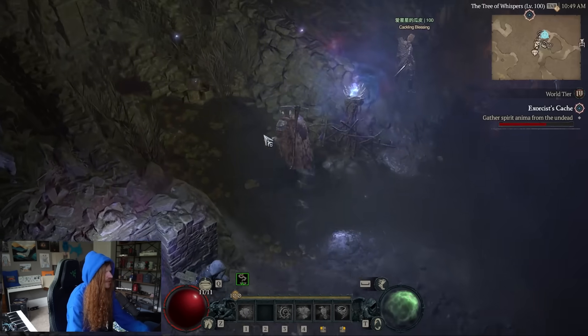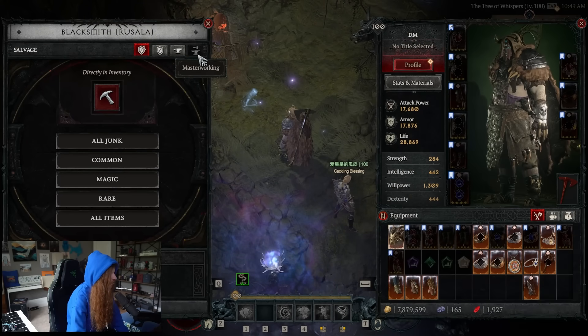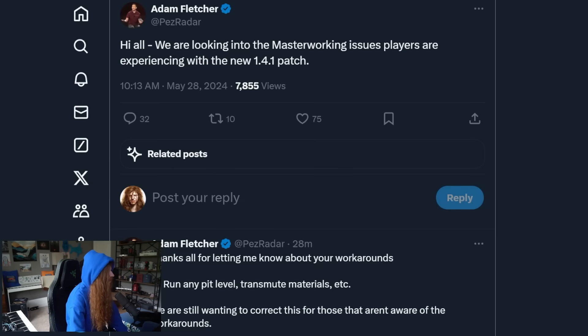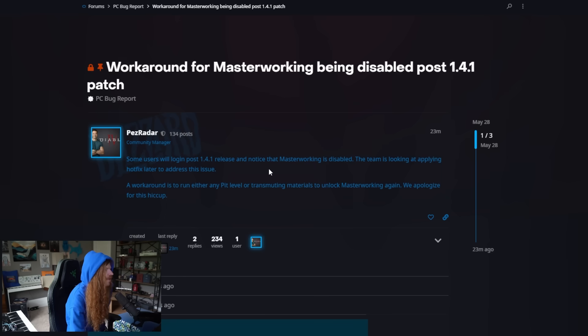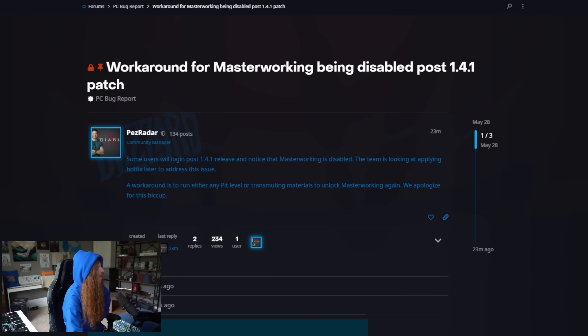There is a current issue in the game though. If you go to the blacksmith, masterworking is locked out. I obviously have masterworked gear but I can't use masterworking. This is a bug that has been confirmed by Blizzard, but there is a workaround — run any pit level or transmute materials to unlock masterworking again. So just run one pit and you can use masterworking again, though they are going to hotfix this issue.